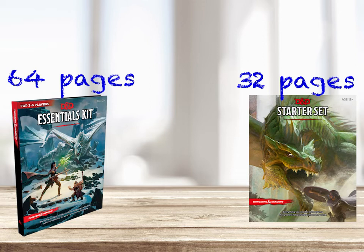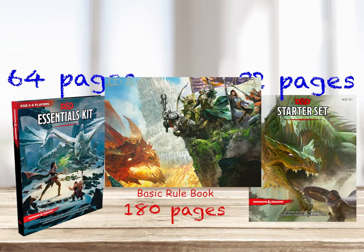As far as the rulebook goes, Essential Kit has twice as many pages. In most situations, more pages equals more contents and therefore better value. However, when it comes to D&D rulebook, the official basic rulebook is available for free to download and it's 180 pages long. So here, as a starter, a shorter simpler version could be a strength. If you already know or intend to dive deep into the full rules, neither may matter as you might as well just use the basic rulebook or even consider purchasing the full rulebook, the Player's Handbook.